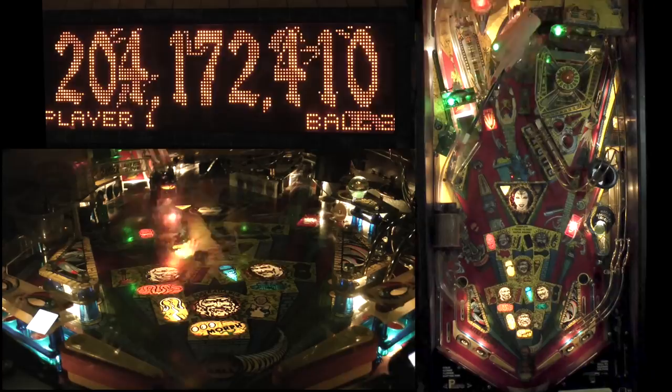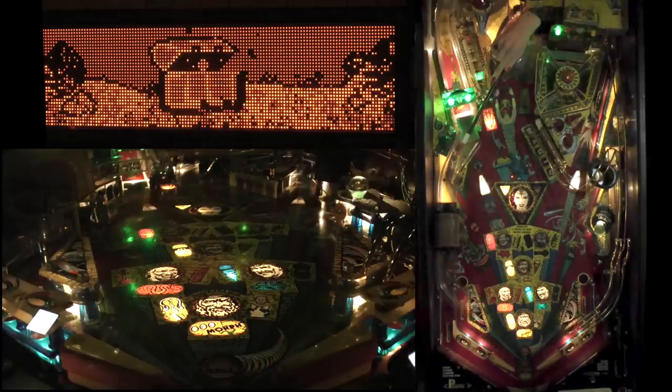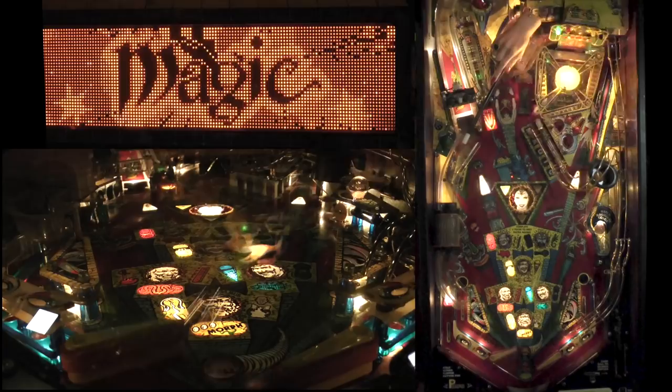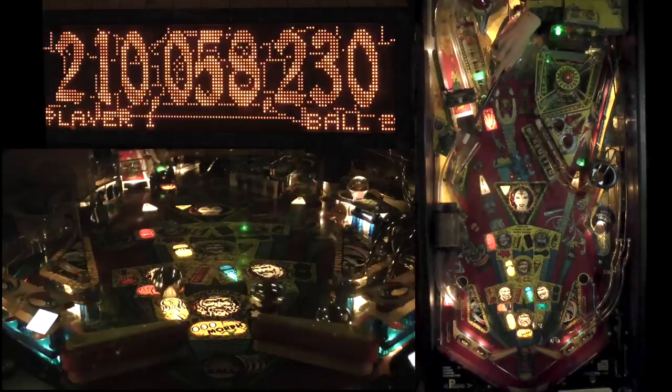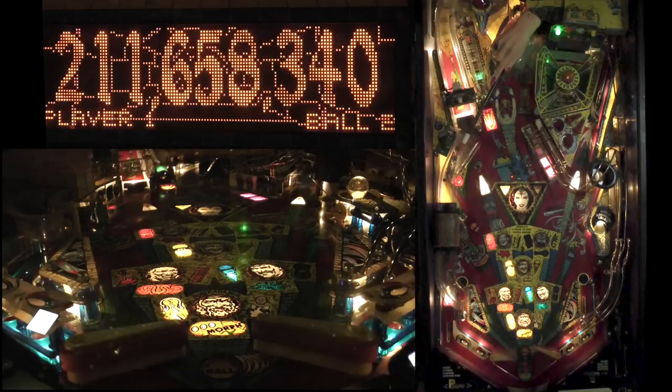We're going to flop the ball into the hat on a short plunge to start three-ball instantly. Left ramp is jackpot, right loop is still live. What the right loop does now is raise the jackpot by $10 million. So you can cash jackpots for $30, $40, $50, or $90 — whatever you can manage to get.